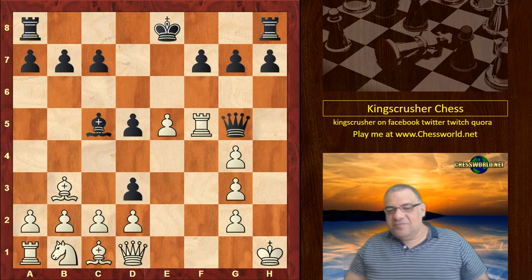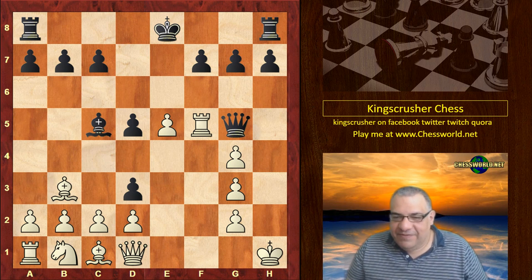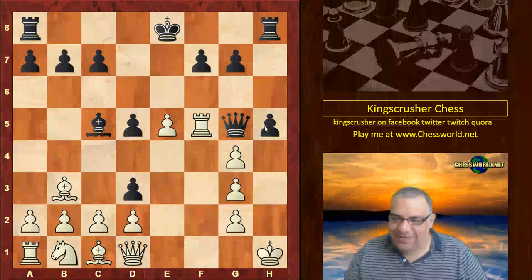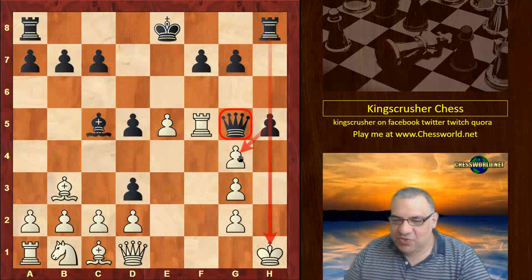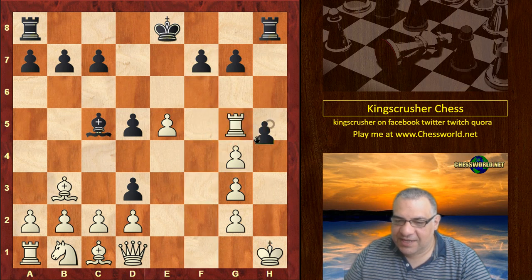But Black has something really quite sweet in this position — can you guess what Black can play? Well done if you did visualize this before. Just forcibly trying to wrench open the h-file with the rook. The Queen is actually doing a wonderful job of making sure g5 is not possible, stopping g5 as a response. So this is really forcibly wrenching open this h-file.